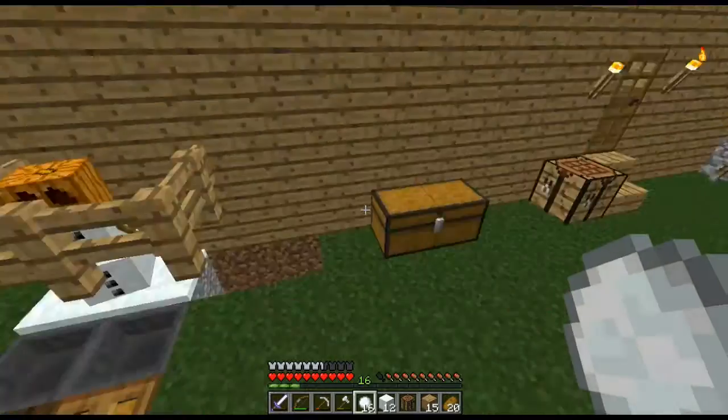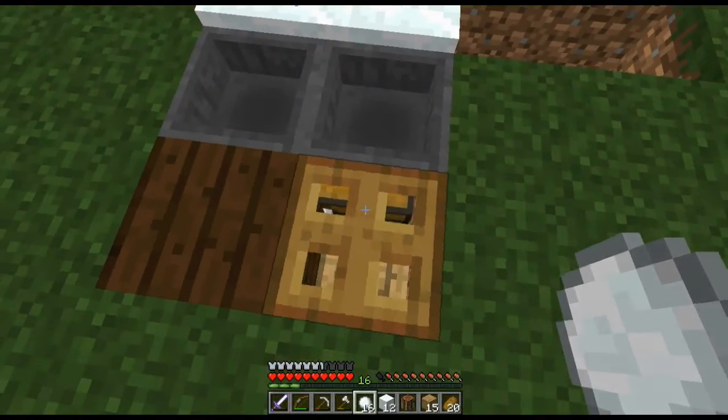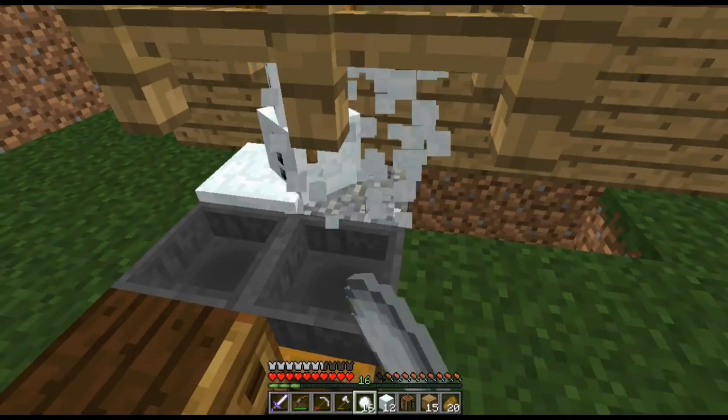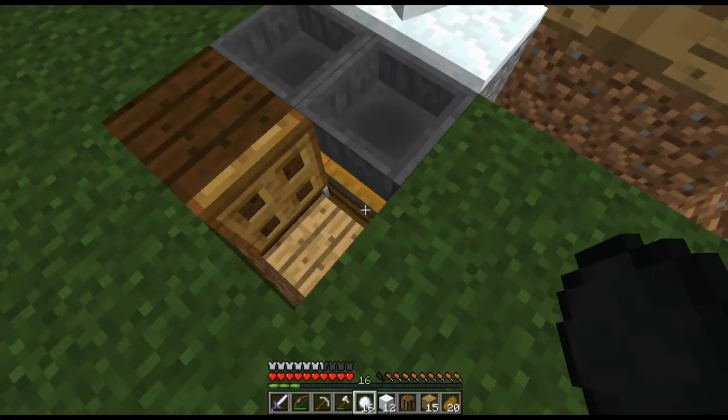Here is the snow farm, and here are the improvements. I added a little chest here, so when you farm the snow, any extra snow that didn't land over here would go into the hoppers and straight into this chest.